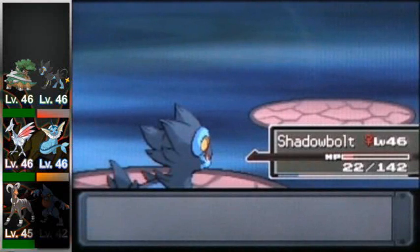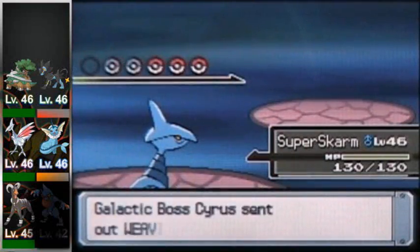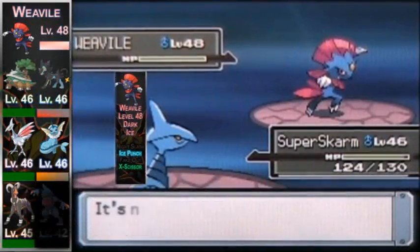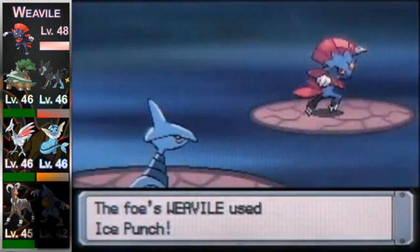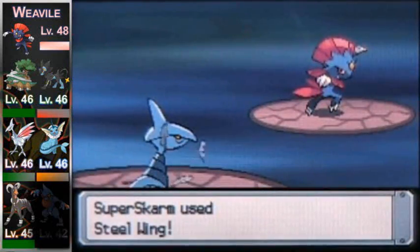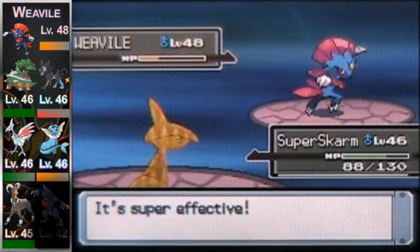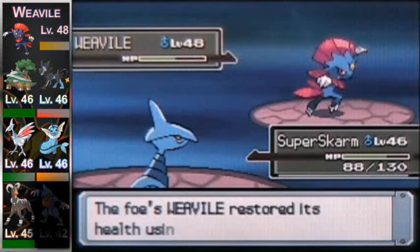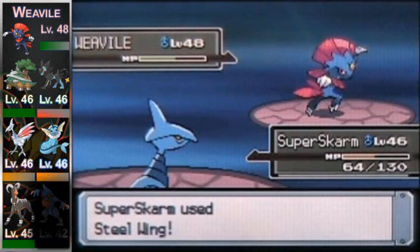Weavile — probably his strongest Pokémon, but actually it isn't too bad. It's a level 48 Dark Ice type with the moves Night Slash, Ice Punch, Fake Out, and X-Scissor. It is very strong offensively and you can expect the Fake Out coming your way — that's just irritating. A good Steel type or Fighting type will devastate it. The best thing is it doesn't cover its weaknesses, so this is probably actually his easiest Pokémon to take down. It does have a Sitrus Berry, but that probably won't save it.